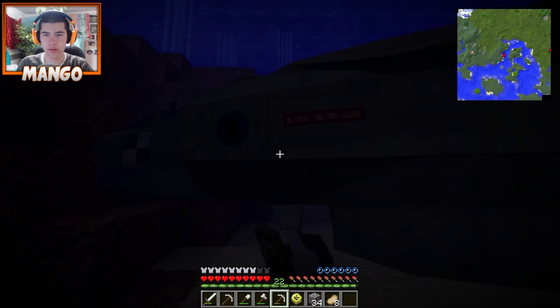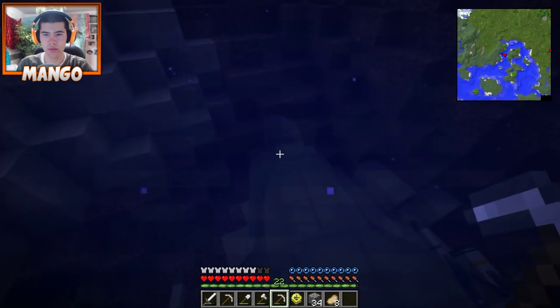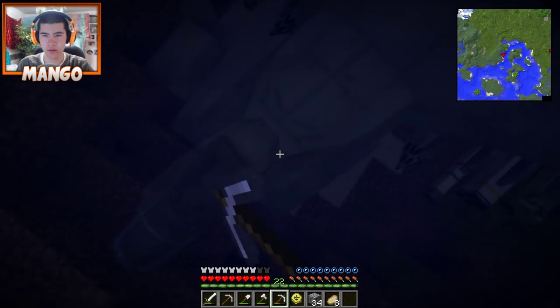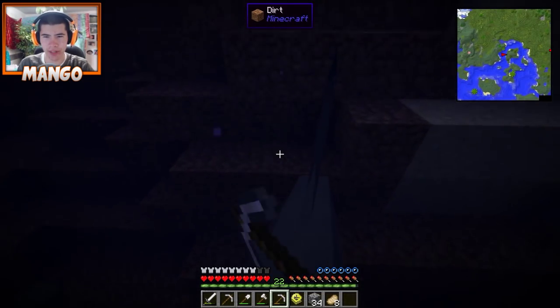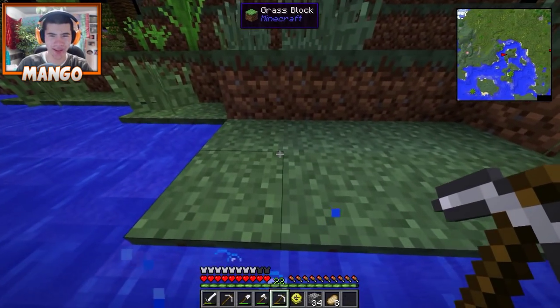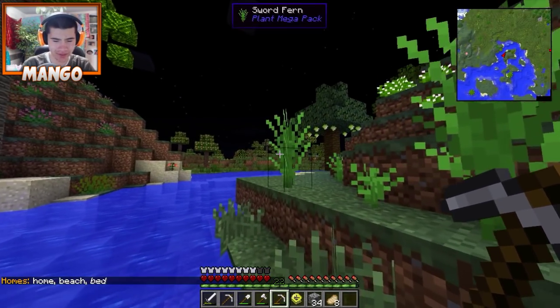Yeah, this is an interesting looking spot. Did you say poisonous donkeys? There's a poisoned donkey at half a heart. I touched it and I became poisoned. I don't think we can break the plane - I'm just going to set a home here. Home plane. We can come back later.